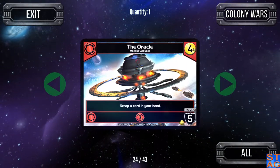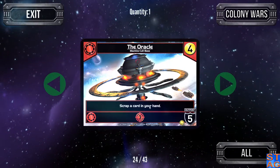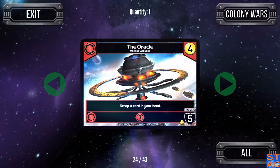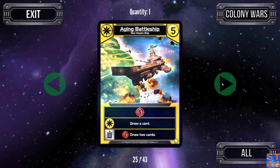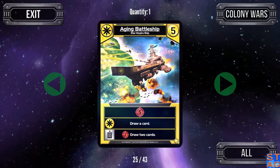The Oracle — I like it as a base for its five defense outpost, but not for its ability. It has you scrap a card in your hand, which as I mentioned I'm not a big fan of, and gives three attack if you have more Machine Cult cards in play. The Aging Battleship is the first five-cost card we have — there's only one in the deck. Five attack, ally ability lets you draw another card.